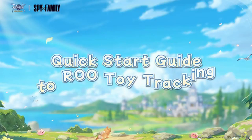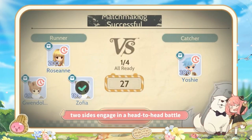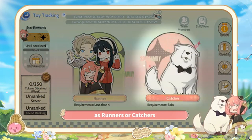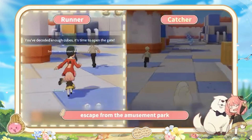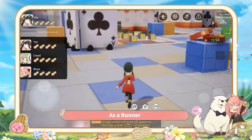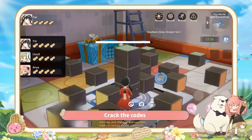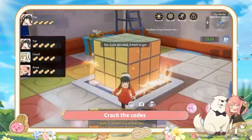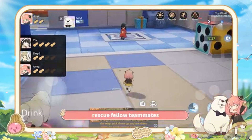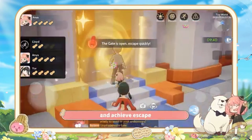Quick Star Guide to RO Toy Tracking. The rules are simple — two sides engage in a head-to-head battle. You can choose to play as Runner or Catcher. Runners aim to escape from the amusement park, while Catchers are tasked with hunting down the Runners. As a Runner, we have a few key objectives: crack the codes, evade capture, rescue fellow teammates, cast control skills, and achieve escape.